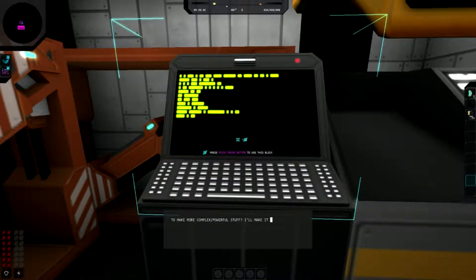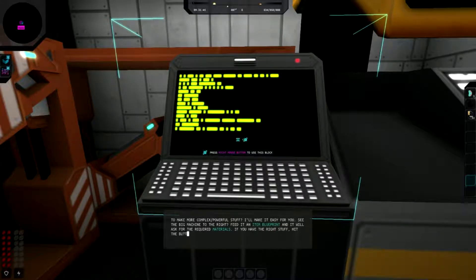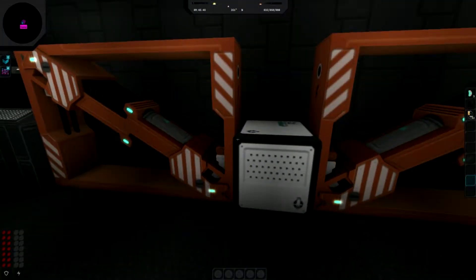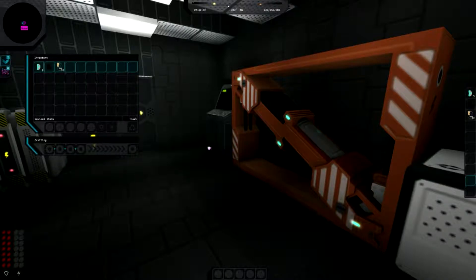To make more complex, powerful stuff there's a big machine to the right - a replicator. Feed it an item blueprint and it will ask for the required materials. If you have the right stuff, hit the button and it spits out the relevant item. So I bring up my inventory, drop the teal nuts and silicon in, and we get a battery.